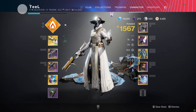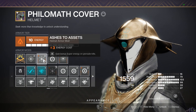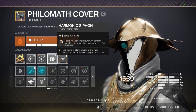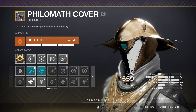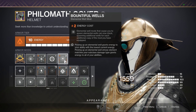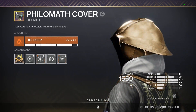For our armor, I have a Solar Helmet with a copy of Ashes to Assets and a copy of Harmonic Siphon — in case I'm on a Solar weapon, I'll be generating orbs; if I'm not, oh well. And then Bountiful Wells to generate more Solar Elemental Wells for me and my teammates. I'm running a Resilience mod because Resilience is king.